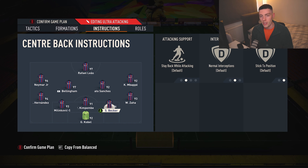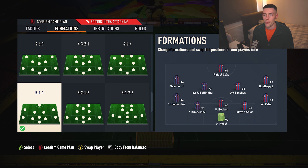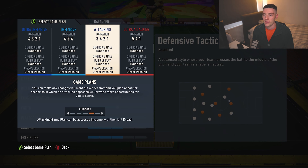Centre backs — don't touch them. Kim Pembe is in the middle because he's my only left-foot centre back. I like the balance of having a third weak foot on the other side. Left foot on the left-hand side for the centre backs.